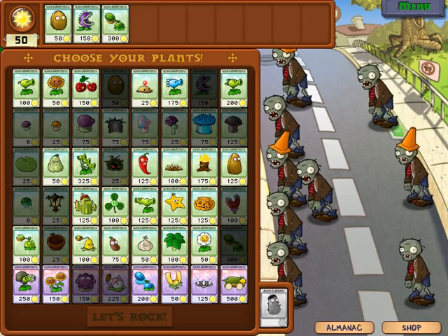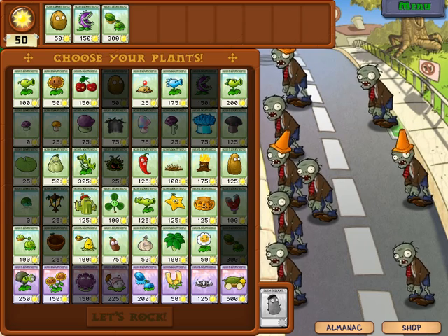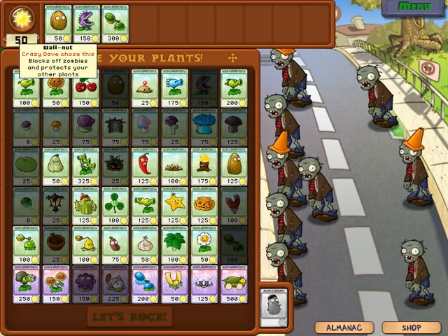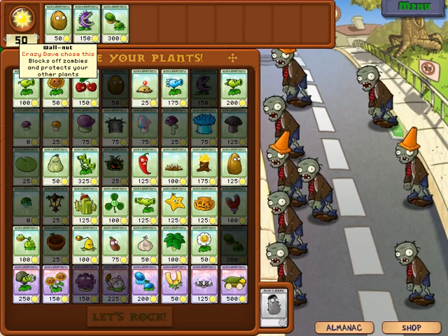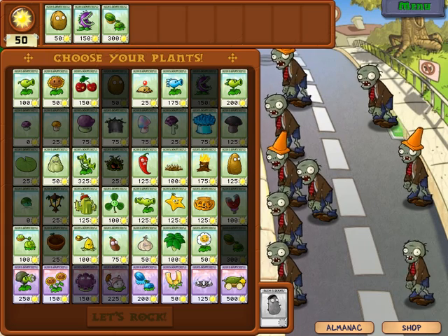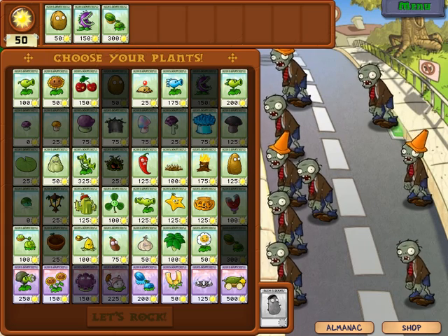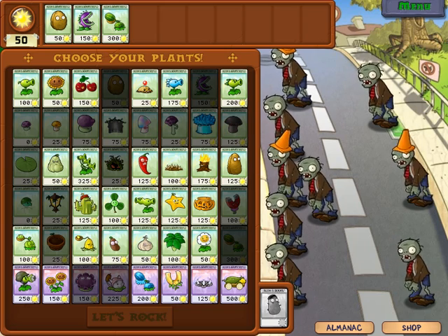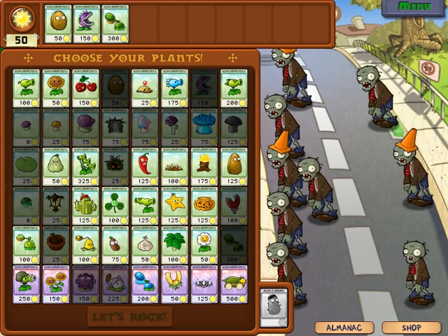I really hope you enjoy it, so let's have some fun, shall we? Crazy Dave, which is a character in the game that sells stuff, chose some stuff for this level. I think it's to avoid making the game too easy when you play it for the second round.